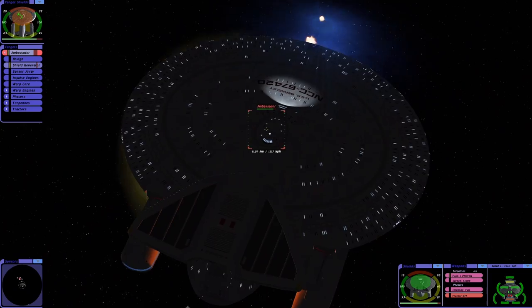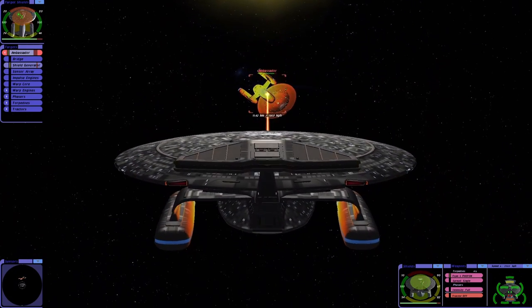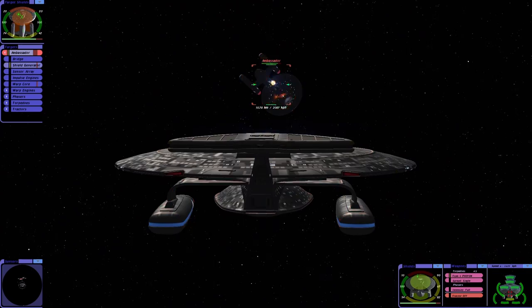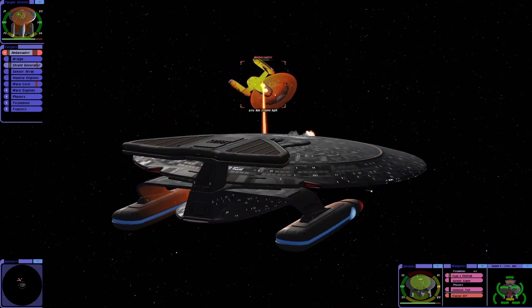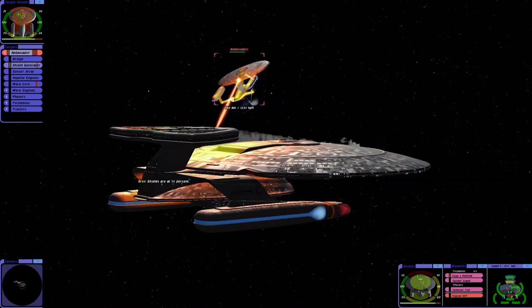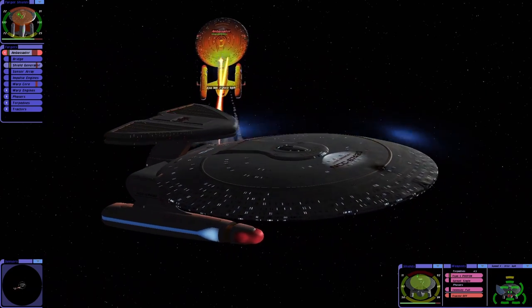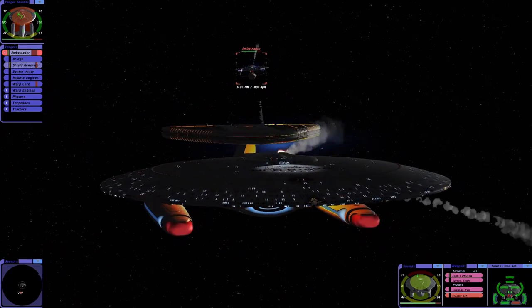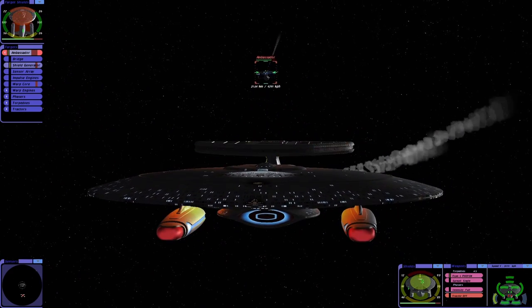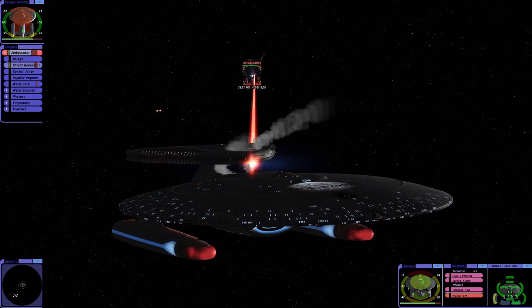I don't think the saucer section on the Nebula is as big as the Galaxy class is. It's definitely a smaller ship. Maybe it's easier to produce them — maybe they can make them faster, perhaps. Also, they sent a Nebula class after the Prometheus, didn't they? I remember that. They really liked that ship, the creators of Star Trek. They always liked showing it.